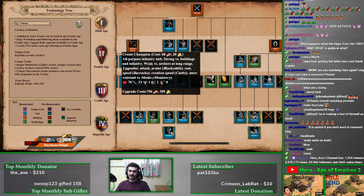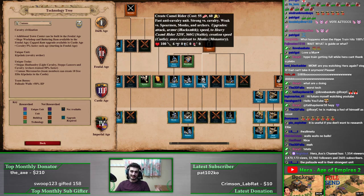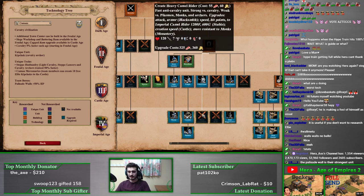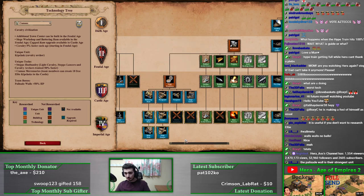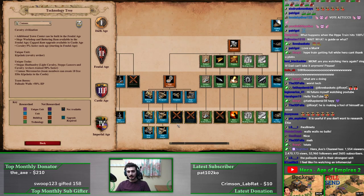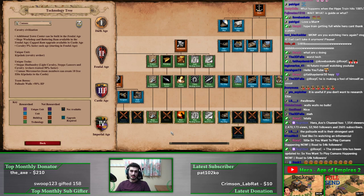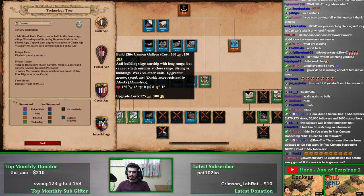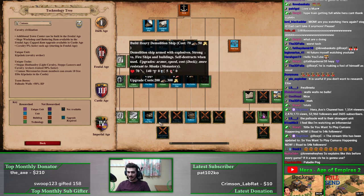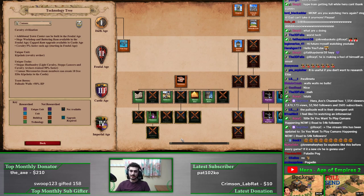Their barracks is solid — Halberdier and Champion. Their stable is very solid: Paladin, elite step lancer, Hussar — actually they get Camel but not Heavy Camel, the only civ in the game with that distinction. Pretty packed stable, plus the extra movement speed. Their siege is pretty strong: missing Siege Engineers but they have Siege Ram and Siege Onager. In the blacksmith they're only missing Bracer, so fully upgraded barracks and stable — just that missing Bracer is a pretty big hit. Their navy is weak: Galleon and Fast Fire Ship but missing all the important techs and Bracer.